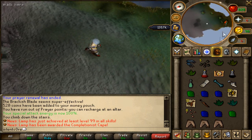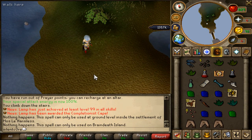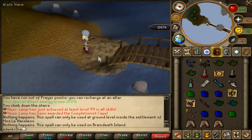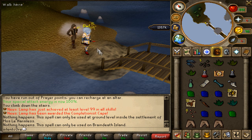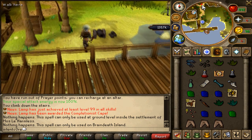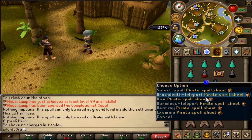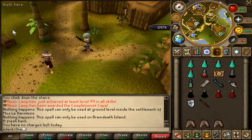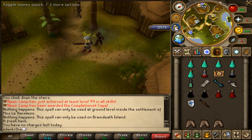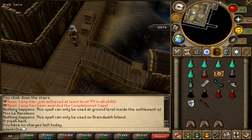To bank, you have to run down here a little bit before you can teleport. Use your pirate spell sheet and select the Harmless teleport. He hits you over the head and takes you to Mos Le'Harmless island — just run north to the bank. Then grab a load of prayer pots. To get back, use your spell sheet again and head to Braindeath — teleport. That guy will appear, hit you over the head, and take you to the same place as the ectophial arrival. Then just go through the building, downstairs, and back along to the dungeon.